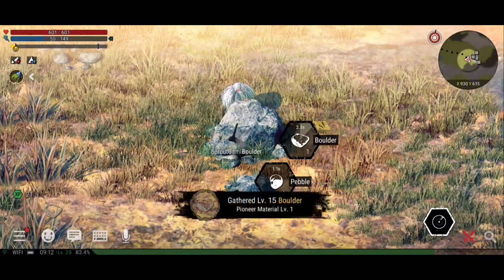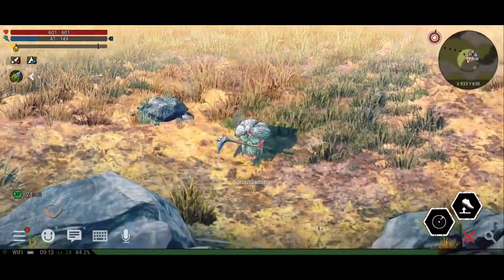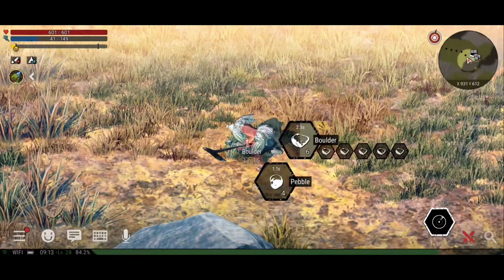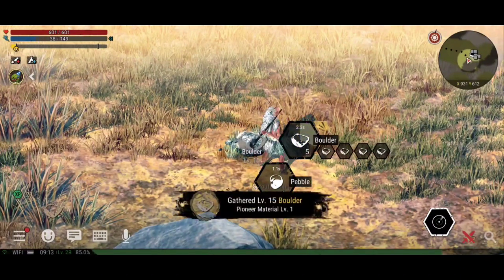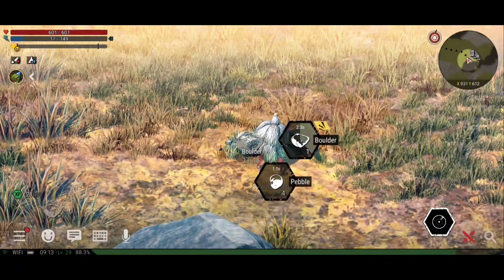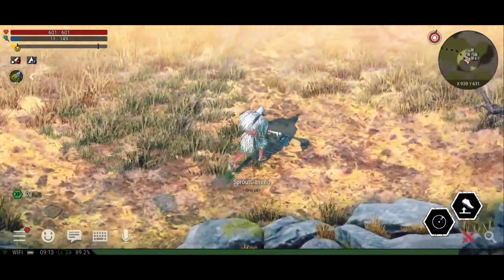This tutorial will work better at lower levels. Obviously at level 23 I'm averaging about one percent experience per boulder — the bar is going from 85.9 to 86.7, so about 0.9 percent per boulder. That means around 100 boulders should level you up completely at this level. At lower levels it'll be a lot quicker than that.